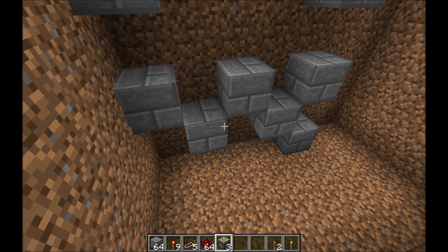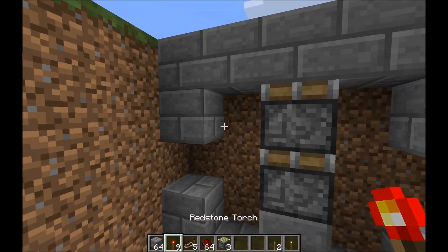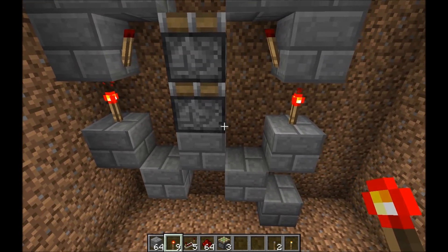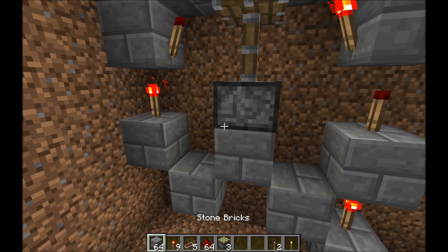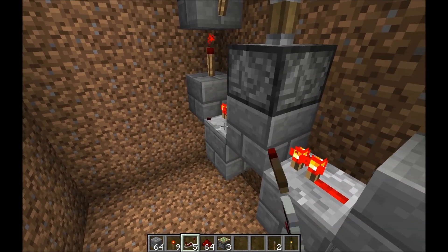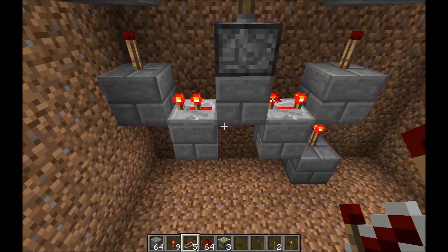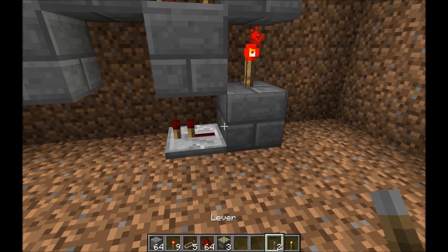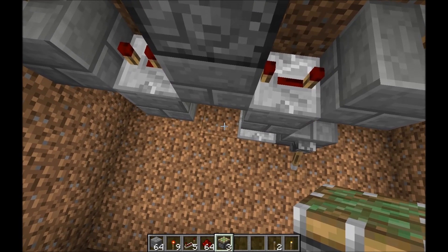Next up we're going to take our two sticky pistons and put one there and one there. Then we're going to place some torches — one right here, one right there, one right there, one right there, and then one right here. Take your repeaters, place one right there, place one right there. Maximum delay on one and one delay on the other. Finally, place one repeater right there. Place the switch, turn that switch on — and this is important, it has to be done last. Place your last sticky piston right there. Go ahead and flip the switch — it activates up. Perfect.